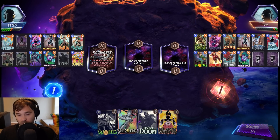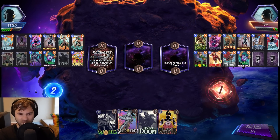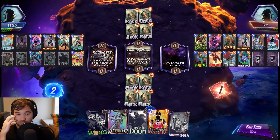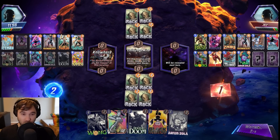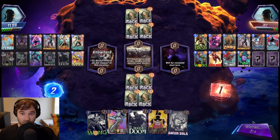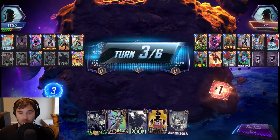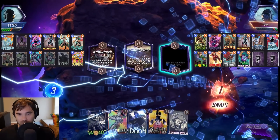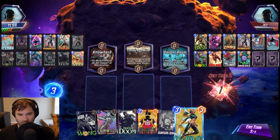We have Black Widow this round. Depending on how our hand curves out, we have the Wong, the White Tiger, and the Doctor Doom, which are all fantastic. Let's skip here — we want the rocks to clear. They won't be able to do a turn-three Mr. Negative, so that helps. I don't know why we didn't snap earlier. Danger Room is fine — we do have Wave.